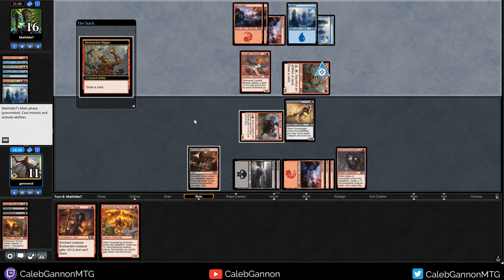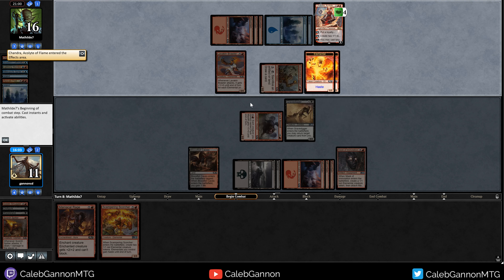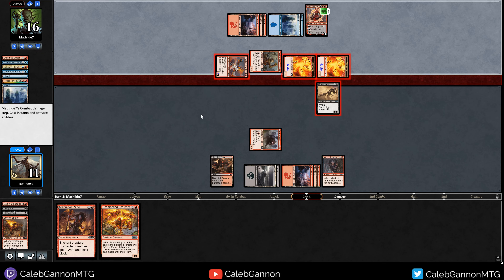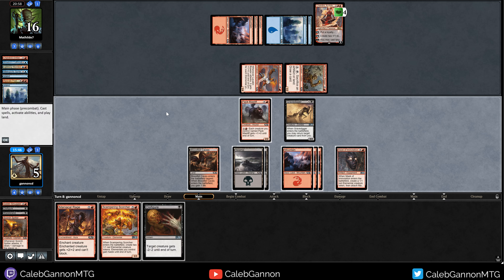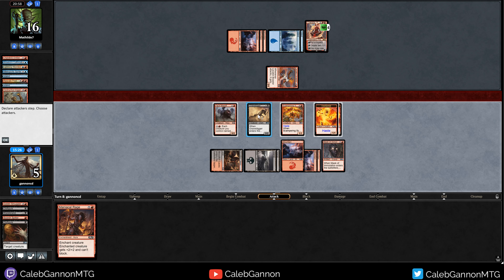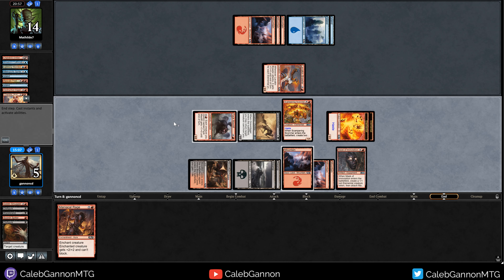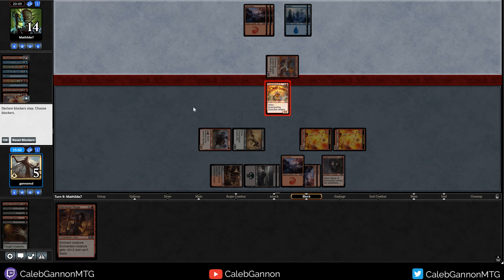Opponent's drawing lands and sacking them, but that takes a lot of mana and time. Create two Elementals - they gain haste, sacrifice them at the beginning of the next end step. So Lavakin Brawler attacks for like a million damage. Block here and take six. We're down to five - they have one card in hand and we have a Disfigure. These two can attack and kill Chandra. Let's go ahead and play Scampering Scorcher. Disfigure their card draw. Attack down Chandra and I kind of want this to die, so I'm going to attack with them and then keep back a Chump Blocker. I just don't think it's worth taking three - Shock would kill us if we take three damage.